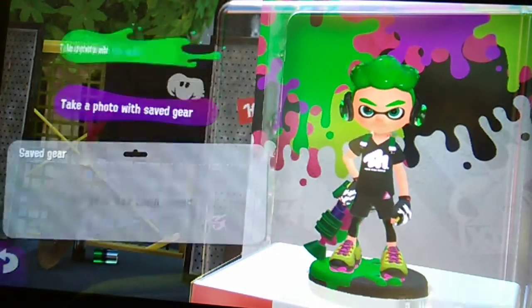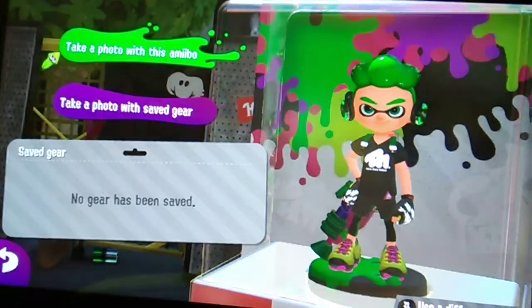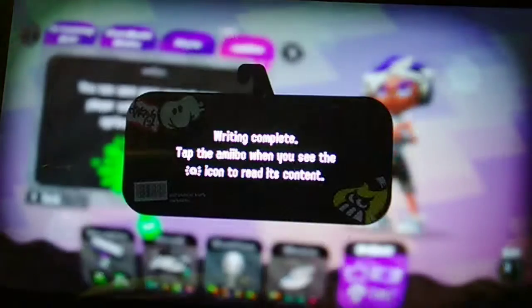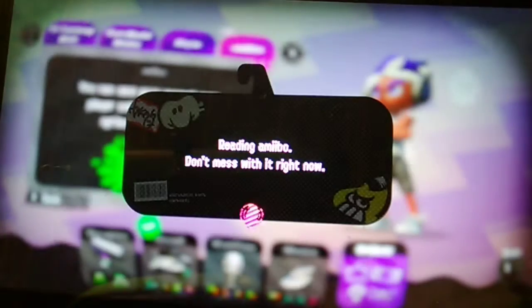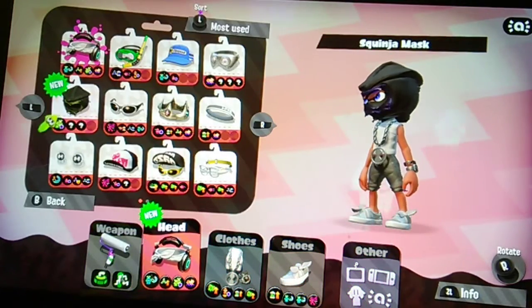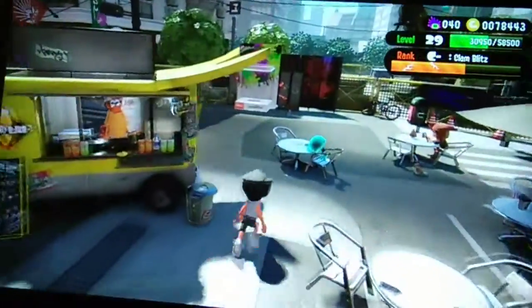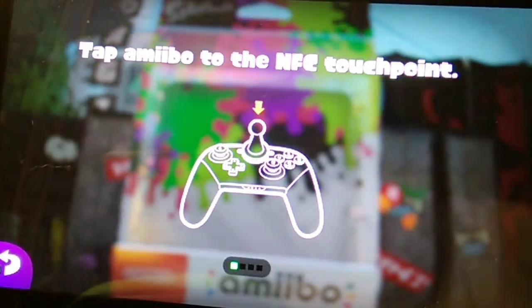So we got the ninja mask! I'll be right back to get all the other gear. Okay, I'm back — so I got the mask right there, I put that on. Then we have to go back. Oh yeah, I have an apple by the way, look at it! But back here — this is going to be the longest video ever — put the amiibo on here.